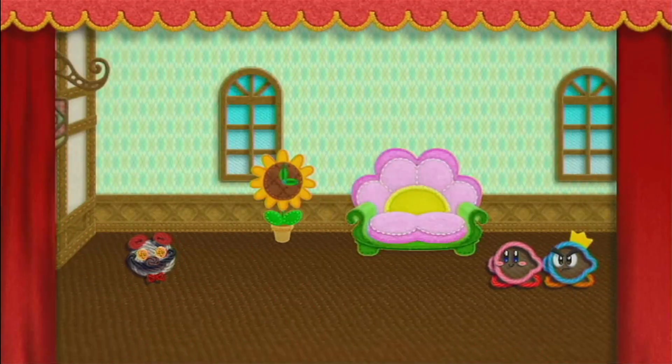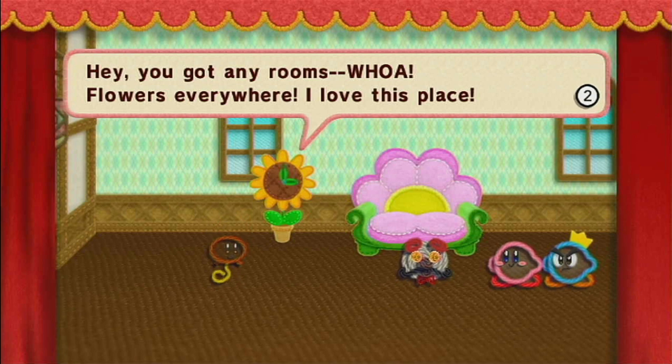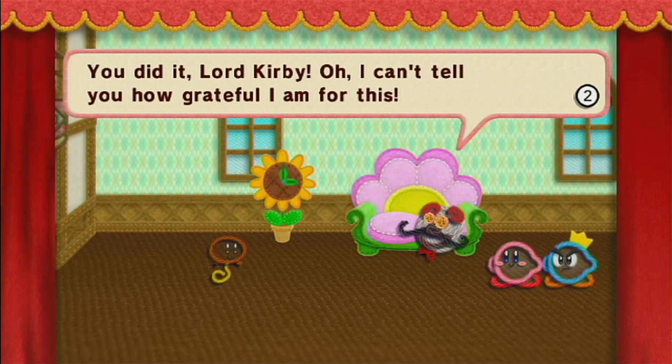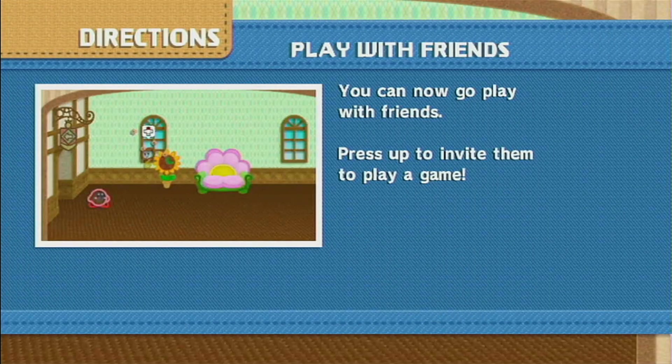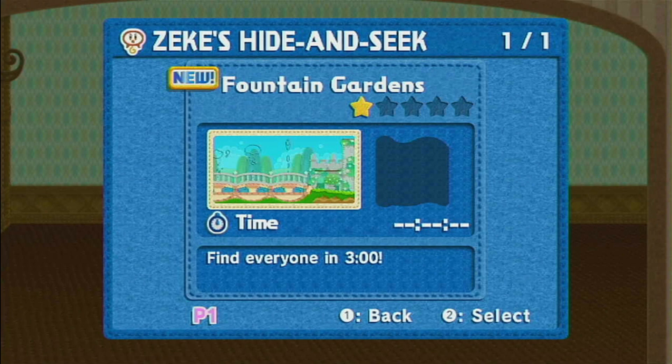We have a new visitor. She asks 'You got any worms? Wow! Flowers everywhere! I love this place!' Zeke's hide and seek. Except it's a girl, not a guy. How I know that is because of the braids of flower hair. The only guy flowers I know of are basically... just don't ask.